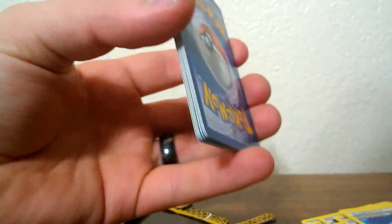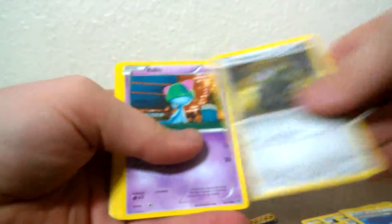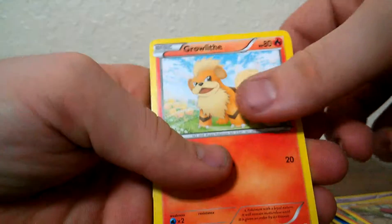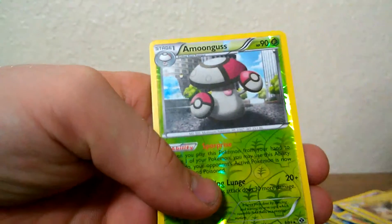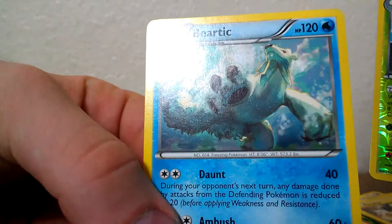Let's get this next one going. Another code card — I think these will probably be given away. I don't really know what I would do with them; I know they're for the online game. Farrowseed, Ralts, Darumaka, Minfu, Growlithe, Heavyball, Pokemon Center, Emolga, Amoongus Reverse which is a rare, and a Bear Tick — a very cool Bear Tick, much cooler than the other ones. I'm happy with the pulls so far. I know a lot of people are going for EXs, but they're not the only things I'm looking for. I enjoy Pokemon as a whole.